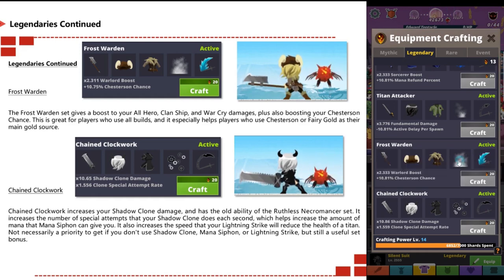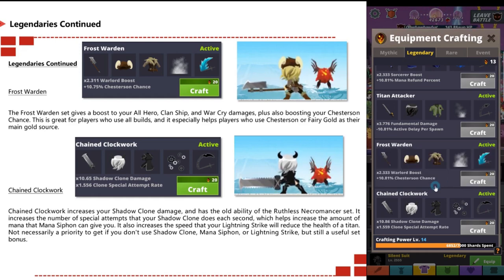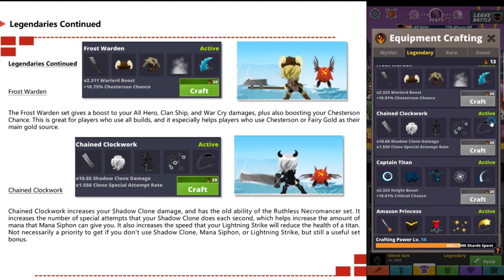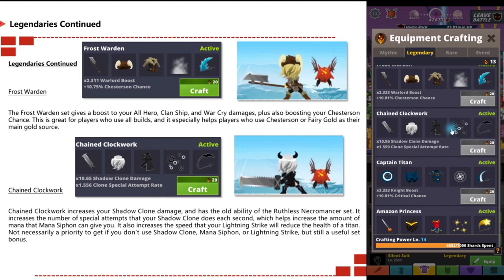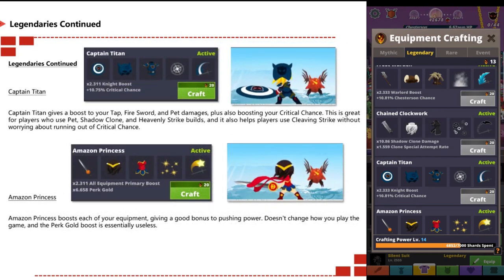Chain Clockwork increases your shadow clone damage and has the old ability of the Ruthless Necromancer set, increasing the number of special attempts that shadow clone does each second, which also increases the amount of mana that mana siphon can give you. It also increases the speed at which your lightning strike will reduce the health of a titan. Not necessarily a priority if you don't use shadow clone, mana siphon, or lightning strike, but it's still a useful set bonus.